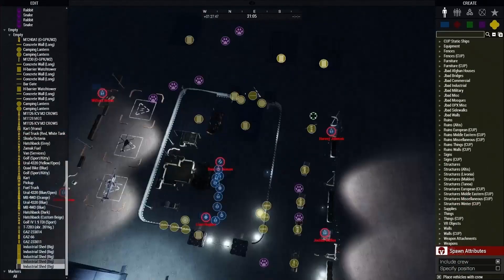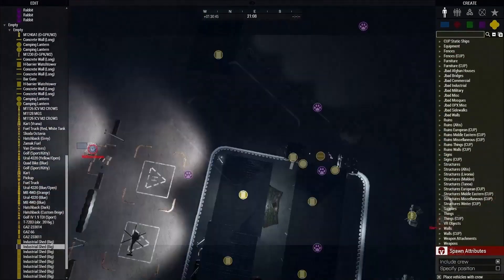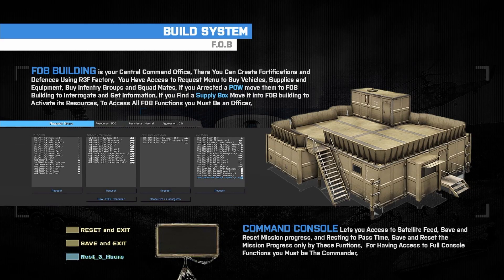The Build System contains a full persistent money system, base building and fortifications, and buying vehicles, infantry groups, and supplies. The FOB building is your access to build options.